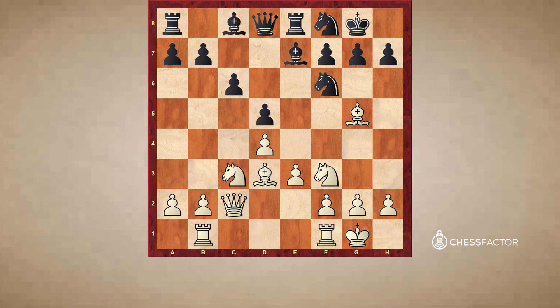After Rab1, black has many moves. White's plan is clear — he's playing Rb1 because he wants to play b4, b5. This is called a minority attack. He wants to get the pawn to b5, take on c6, and try to create a weakness for black. That's the purpose of playing this system.